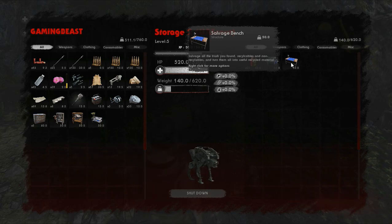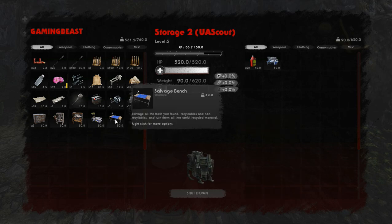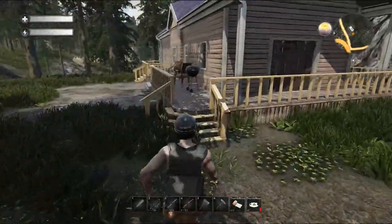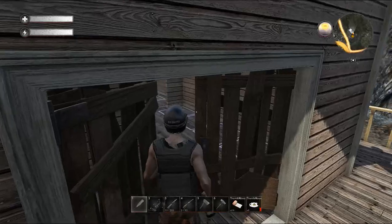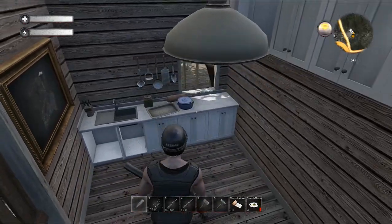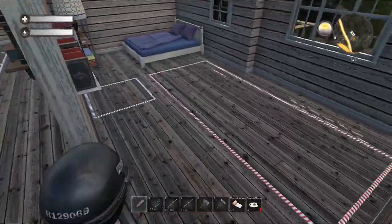I think I probably will include the salvage bench, because that way when we come back from loot runs we'll be able to just go ahead and salvage down our broken weapons and stuff like that. I have an extra workbench I think we're going to hold on to for now. I'm still not 100% sure if I want the salvage bench in here or if I should just leave the one that's in the shelter across the road. Anyway, let's go on in — you can't do anything with the cupboards in here, they're just basically for looks.